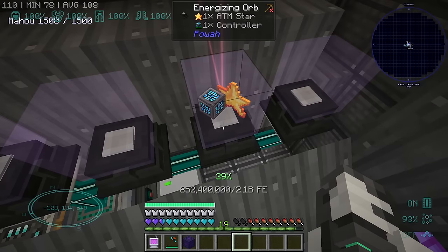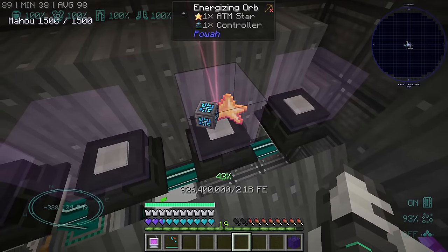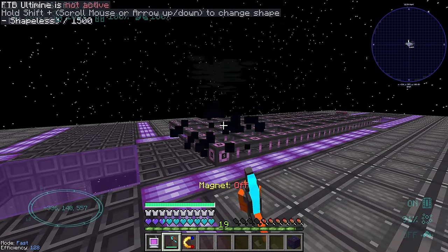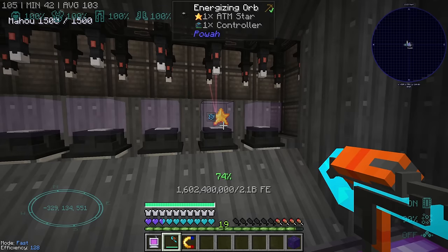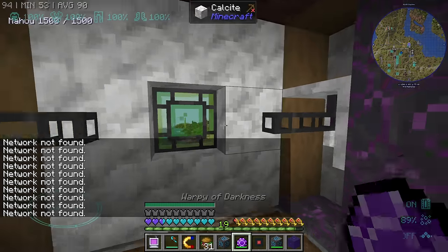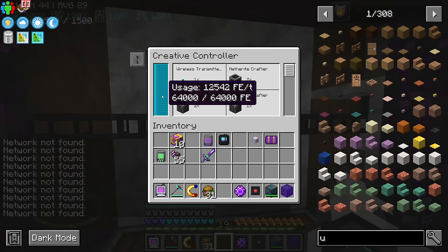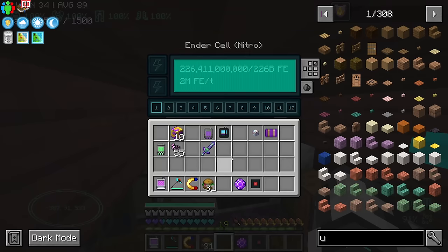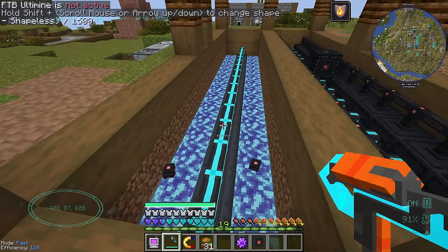The other one is going to be the creative refined storage controller — that should reduce lag. The best part of having the creative energy cell is that we don't need the solar panels. They can despawn, also the cables. Maybe I should have done that after I made the creative controller. The solar panels were on a different network — I kind of forgot. The power is no longer fluctuating, which is great. The other amazing thing is we don't need these generators. Because yeah, it's instantly full. That means we don't need these generators at all — they can despawn.